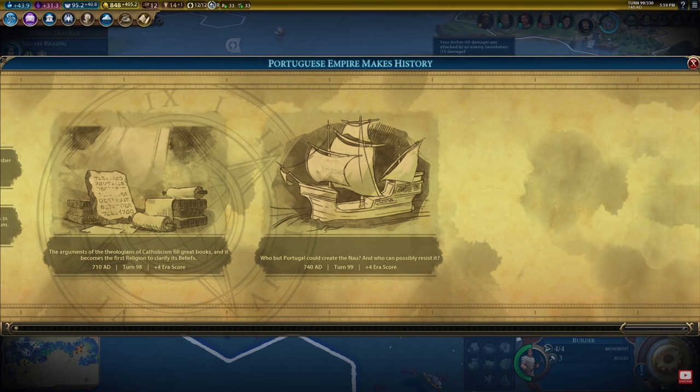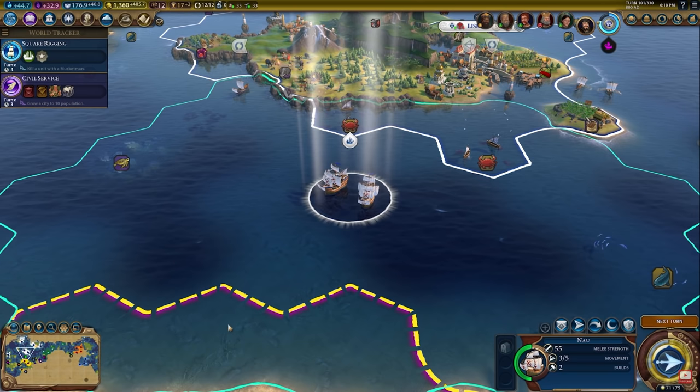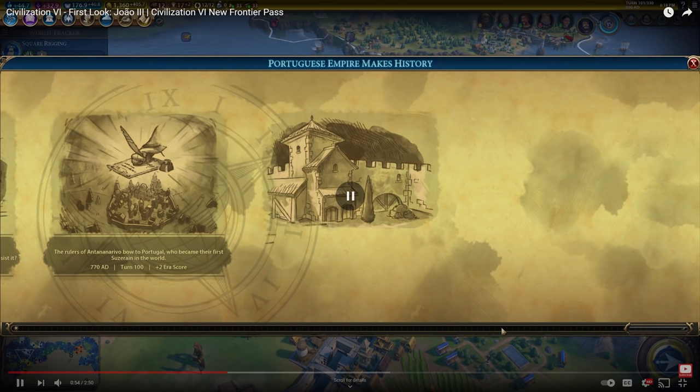Portugal's unique unit, the Nau, is a naval melee unit that replaces the Caravelle. It starts with one free promotion, requires less maintenance than the Caravelle, and has two charges to build Feitorias. That's really cool - the Feitoria looks like it gives gold and production. It's really cool that it's a Caravelle replacement unit that can build an improvement, and it also looks like it was building it in another player's territory - that's really interesting.